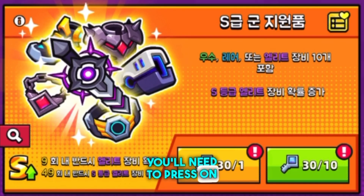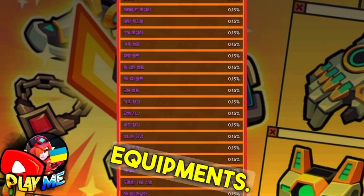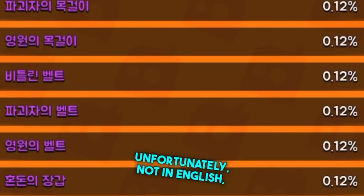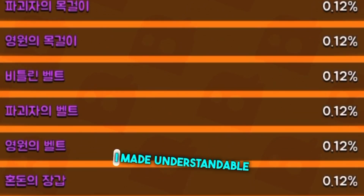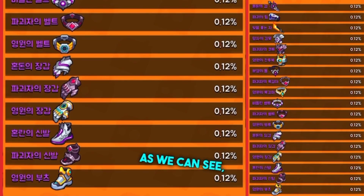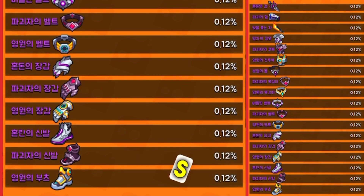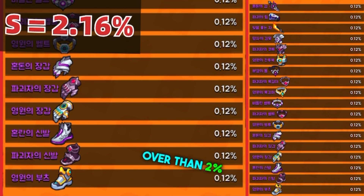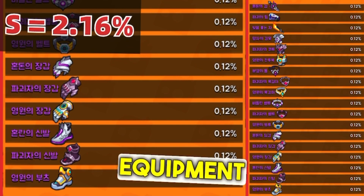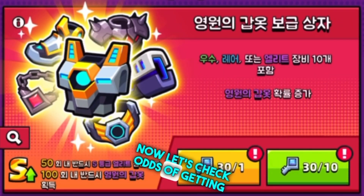First, let's check odds for normal supply crates. To do that, press on that icon, and here you can see the odds of getting all equipment. Unfortunately it's not in English, but don't worry — I made an understandable picture. As we can see in normal supply crates, we have an equal chance of getting any S equipment. In total, you have a little over two percent chance to get S equipment from normal supply crates.